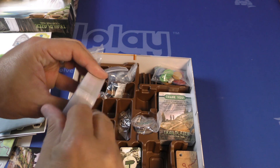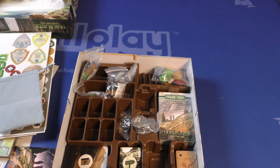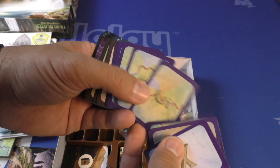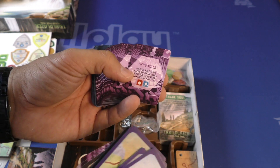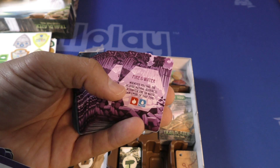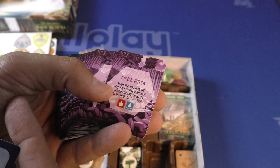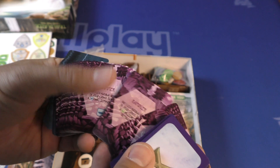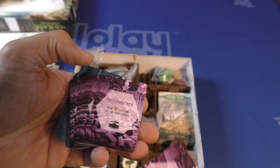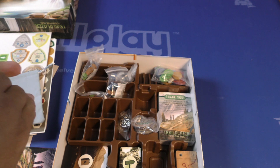These look like they're badges. And then after this one, we will jump to the large cards over there and see what those are. These are all different styles of cards. Fire and Water — I'm not crazy about the text over that, it's hard to read. Whenever you take the acquire natural resources action for fire or water, gain one more of that type. Swimmer. Photographer. Navigator.